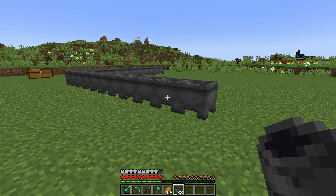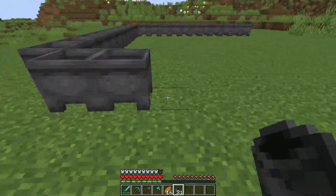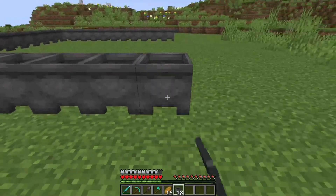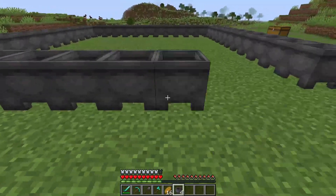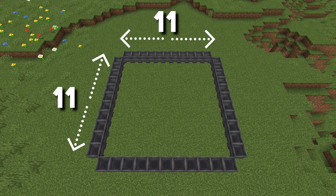We can now repeat that exact same process for the remaining two sides. So skip a block, place your cauldron and make another line. This is what your cauldron placement should look like from above.